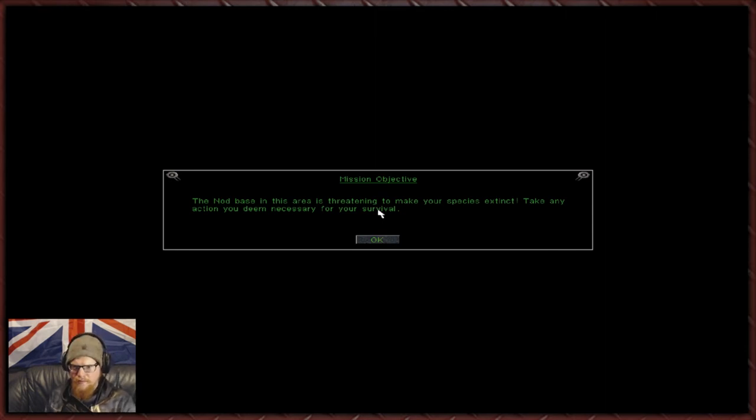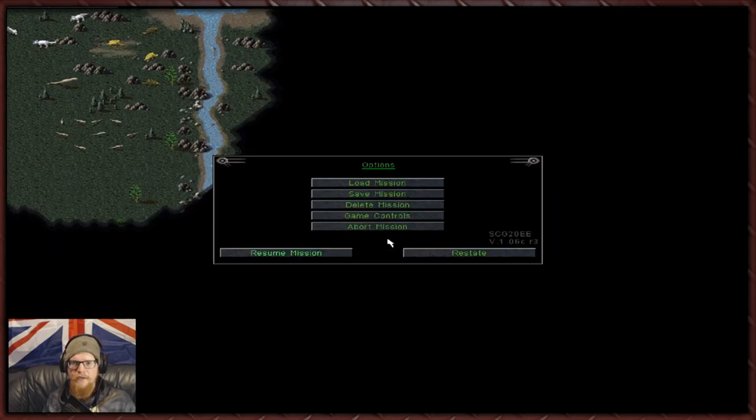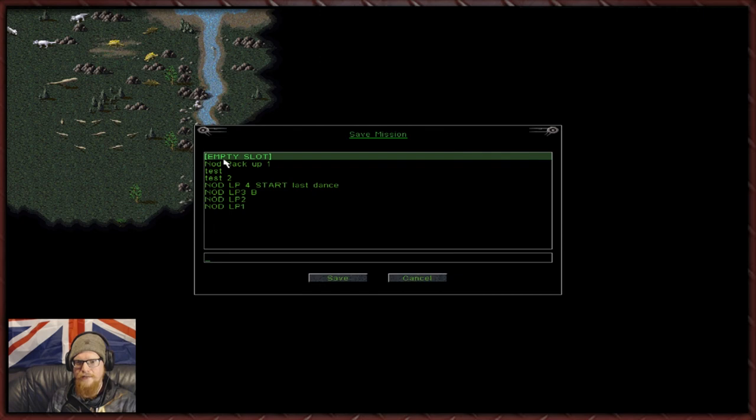Mission objective: the Nod base in this area is threatening to make your species extinct - take any action you deem necessary for your survival. We actually have a mission where we play as the dinosaurs! That's going to be interesting. Anyway my friends, that's going to have to wait until the next video. When we return, I guess it's our turn to rip and tear - thanks for watching!